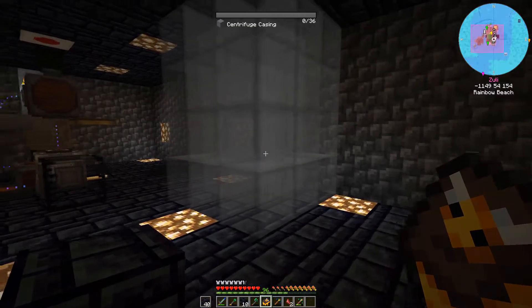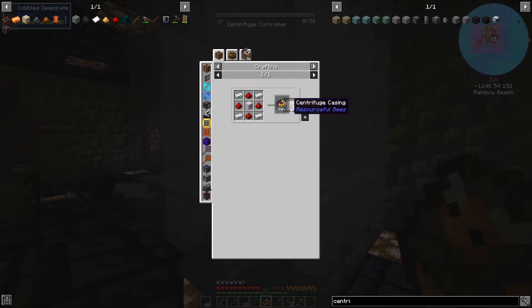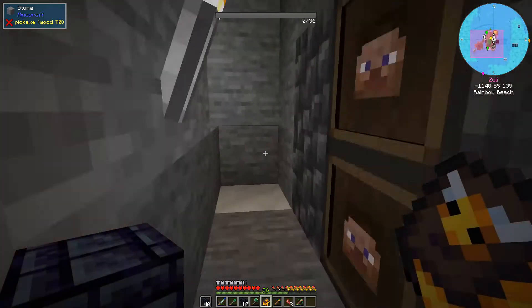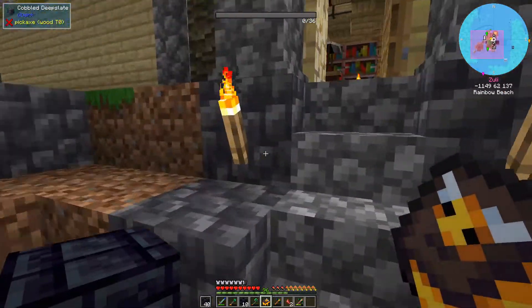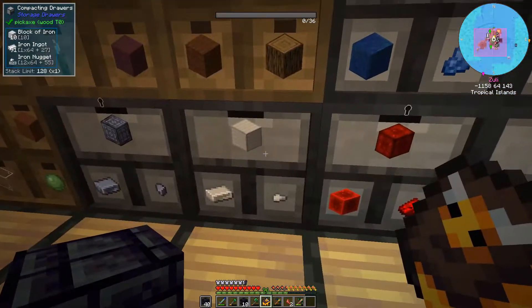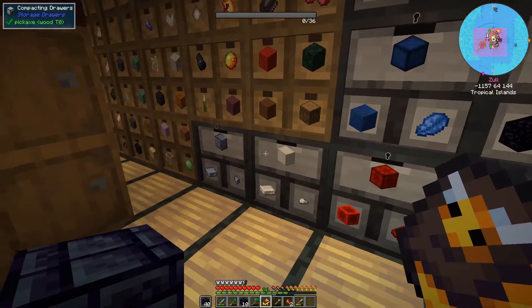Now I need to create 36 centrifuge controllers — no, I need probably 36 centrifuge casings. Okay, and that will require a ton of iron. Not good. I don't have many. Let me check how many iron I have. I can create as much as possible. 91 ingots. Oh, that's probably not enough.